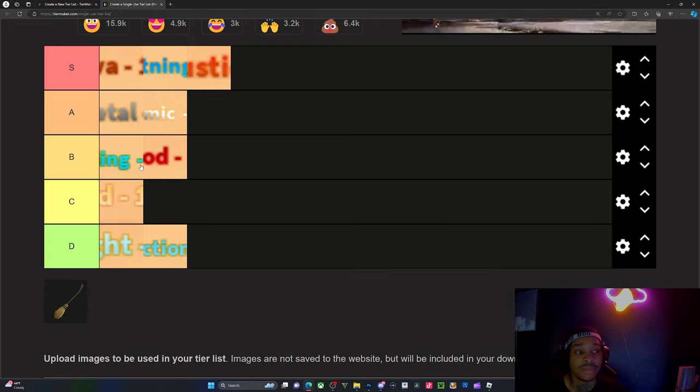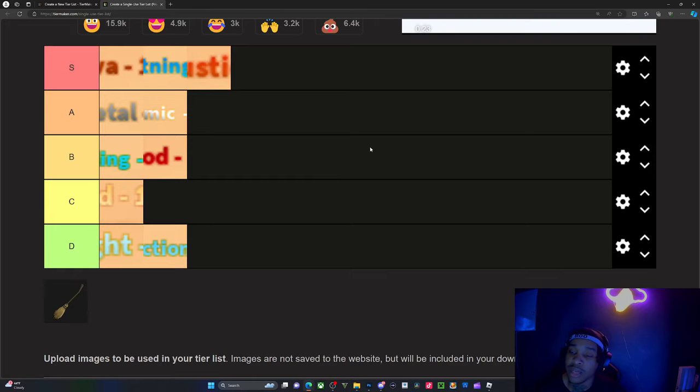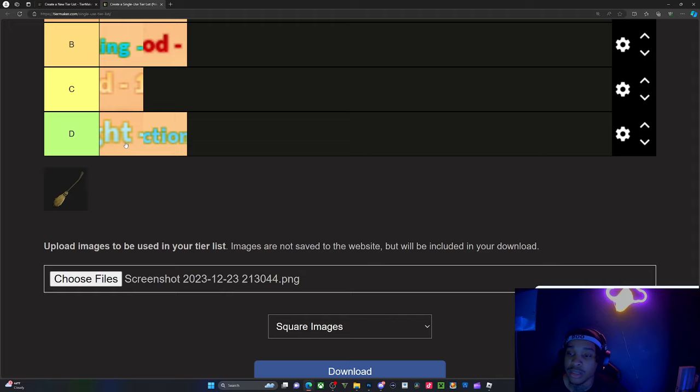So this is what I've got right now. Earthbenders are looking like they own some demon time — earthbenders and lava. But also water users are actually pretty good. But this is for subclasses. So if we were to rank every sub: lava, lightning, combustion, metal, cosmic — we just don't call it cosmic — healing, blood, sand, and flight projection.